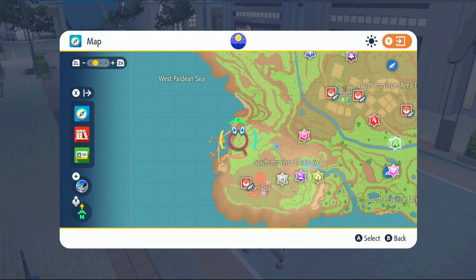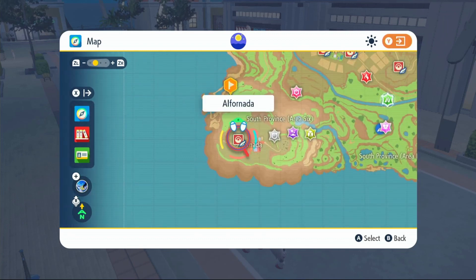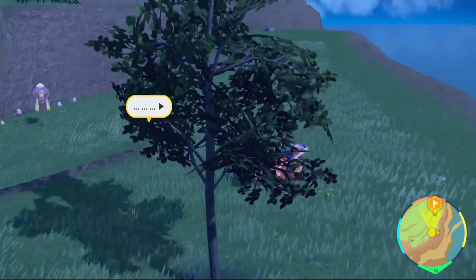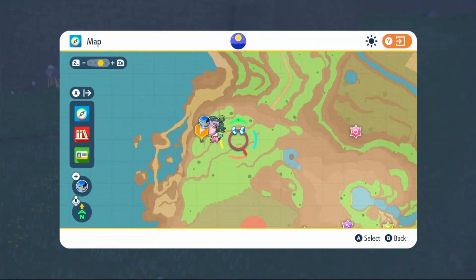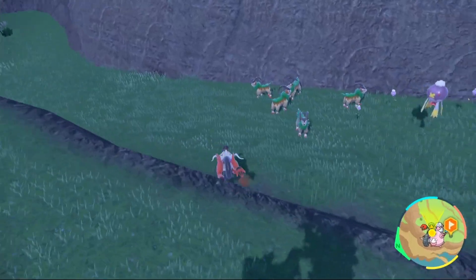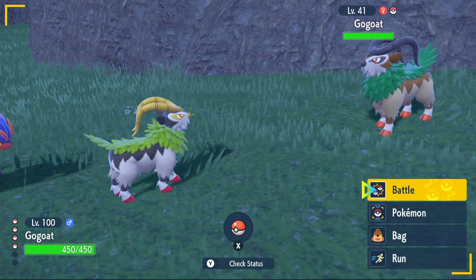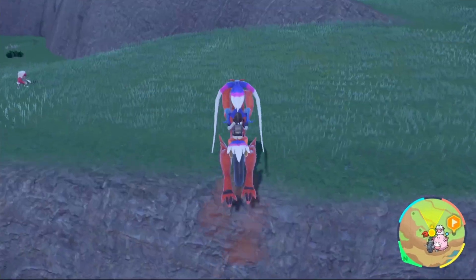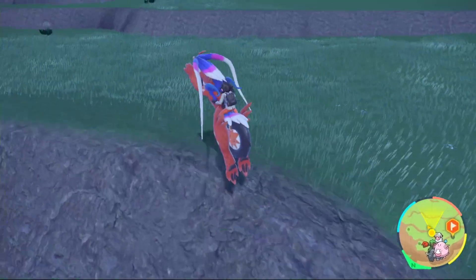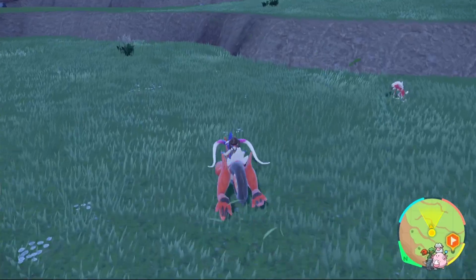To get your GoGoat, come right here on the map — this is where I found the shiny. Fly over to Alfornada and then make your way over. We're just going to be searching in the green grassy area around here and you will eventually run into your GoGoat. Go ahead and encounter it and then catch it. After you catch it, we'll get into the tera type. It will have the right tera type as soon as you catch it because it's only a one-type Pokemon, so you don't need to worry about that.